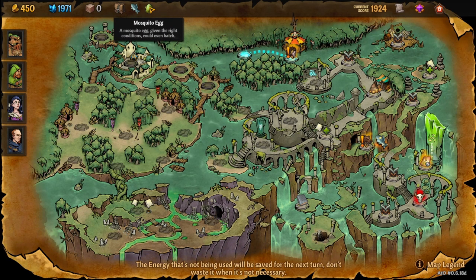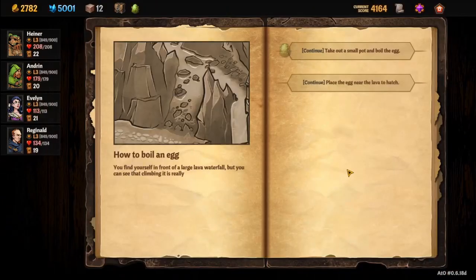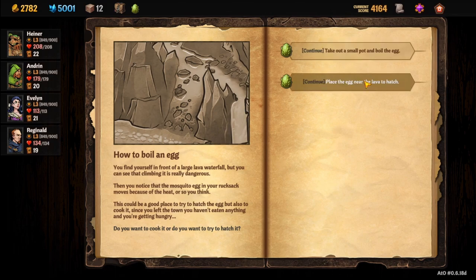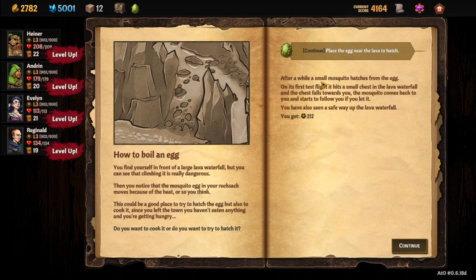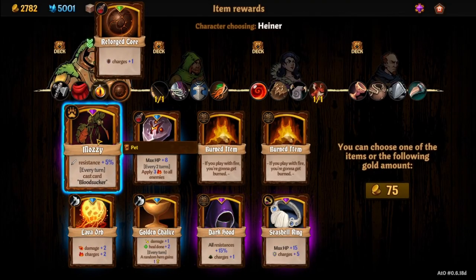Now we need to hatch the egg. Head up to the Velcroth Mountains — the mosquito egg is indicated on the map. There are a couple of different routes, any of them work. At the node, choose to place the egg near the lava to hatch it — don't boil it. The small mosquito hatches from the egg: Mozzie is unlocked.